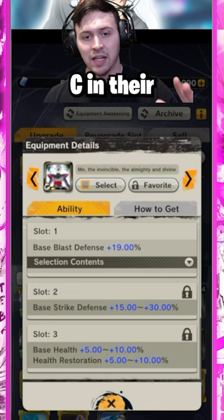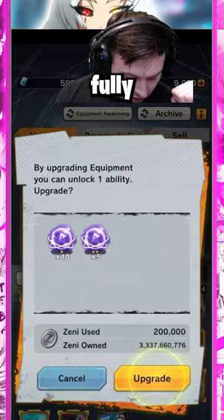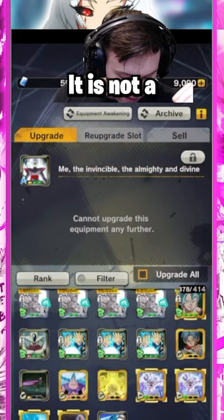Then you're going to want to click on it. You're going to want to upgrade it using whatever souls and Zenit it requires. You will upgrade it twice to get it fully upgraded to fill all the slots, and then you will see — it is not a Z plus, because it doesn't come that easy.